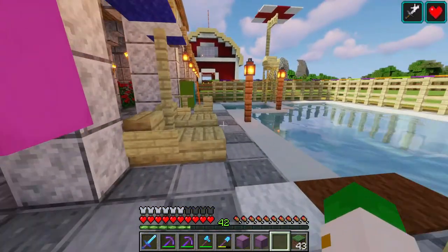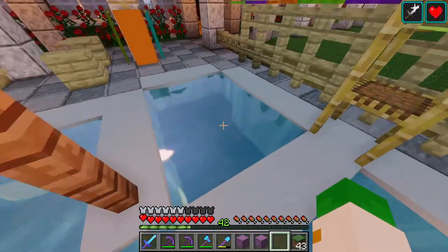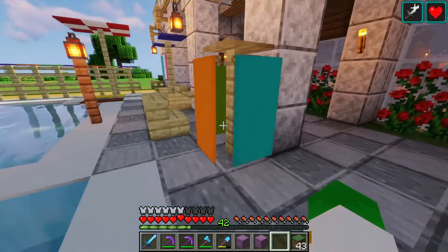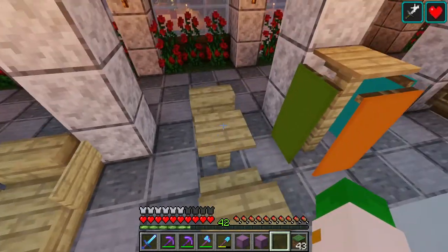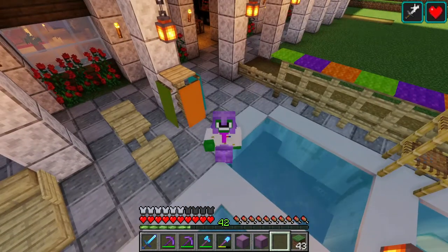Learn how to make this super cool Minecraft pool, complete with three whole layers to swim in, a hot tub right over here, a lifeguard chair to make sure that no one drowns, some super cool places to sit and to possibly eat a meal, some beach towels, and much much more. Come check it out!